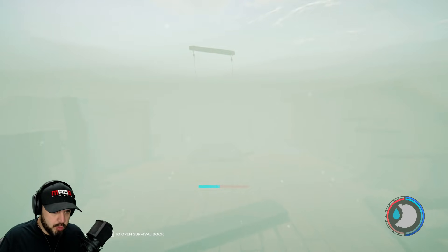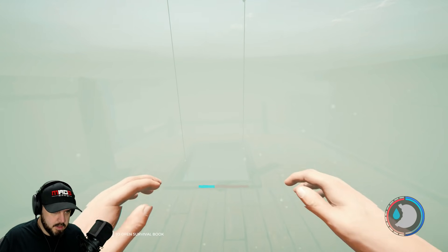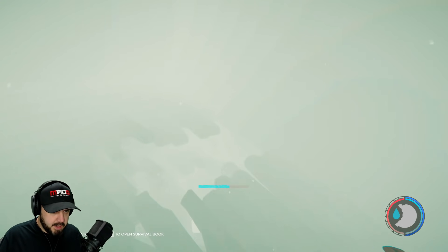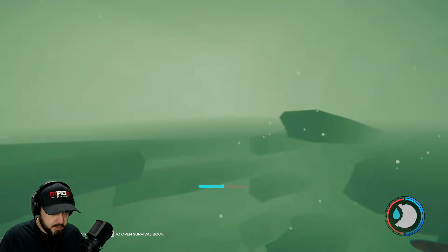We're gonna see the metal pipe with the ropes and you're gonna find a doorway. Let's go ahead and make our way into that doorway. You're gonna find a cave entrance right here — let's go ahead and go through.